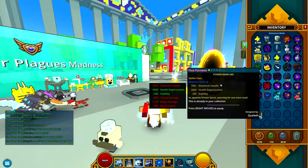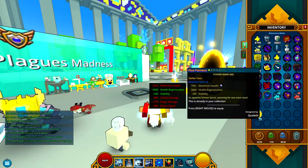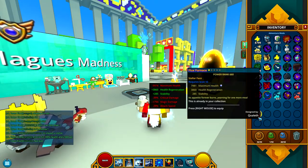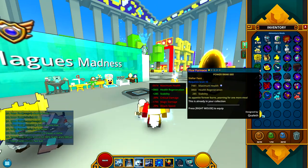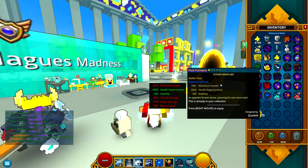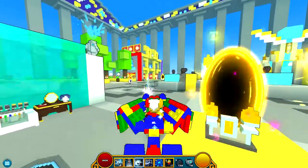What I'm going to be doing today is I will be giving another spooky face Flux Furnace out — a stellar item that has one pearl and health regen. Yay, health regen, we all wanted that. So if you want to win that, put your username in the comment section down below and you will have a chance to win it.